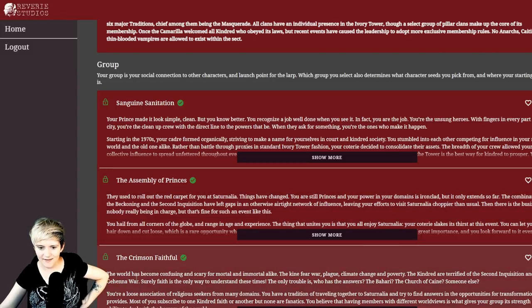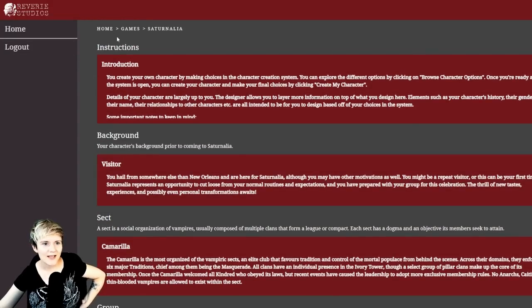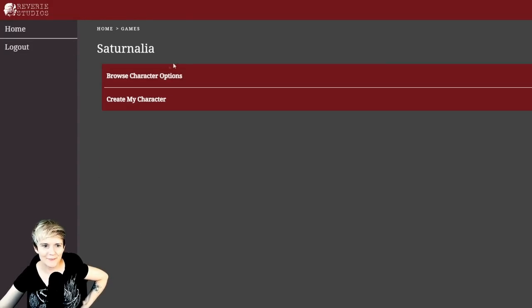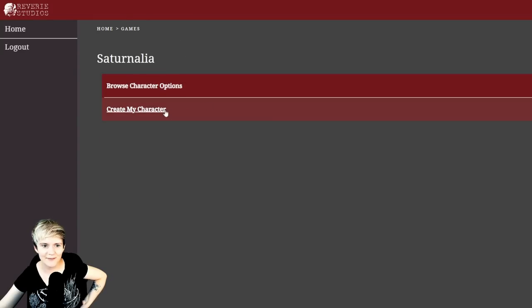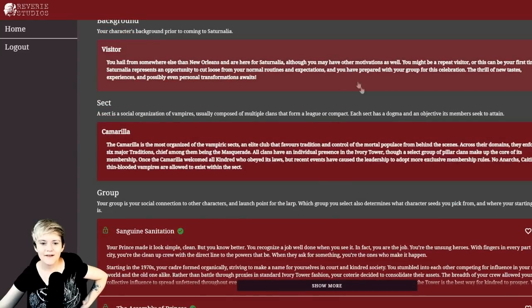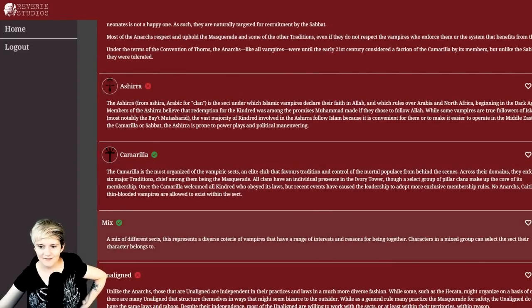I am most interested in the Mix group because I want to mingle with all the factions. Let me go back and select visitor, then navigate to Mix.